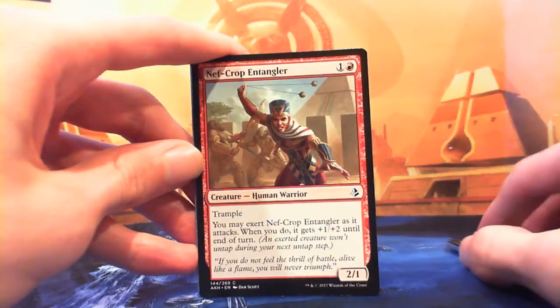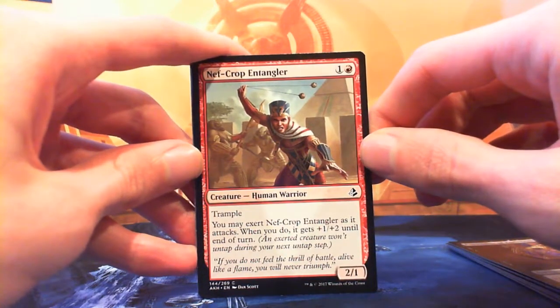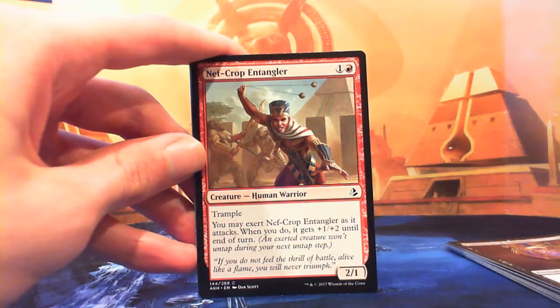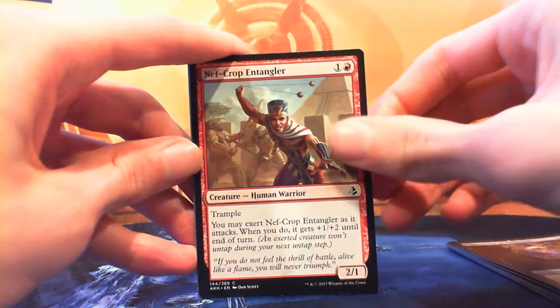Nef-Crop Entangler — one and a red for a 2/1 Human Warrior with trample. You may exert it as it attacks; when you do it gets +1/+2 until end of turn. So it's like a piker but with trample, so all their X/1s only prevent one damage. And the fact that it can be a 3/3 on attacks by turn three is pretty strong — that just takes down your embalm life-gain guy. I like this guy. Good card.